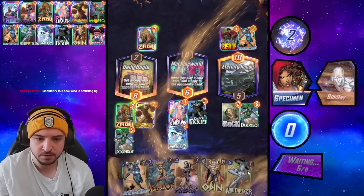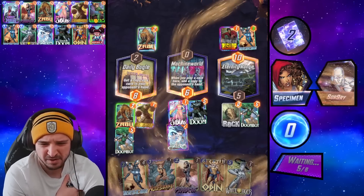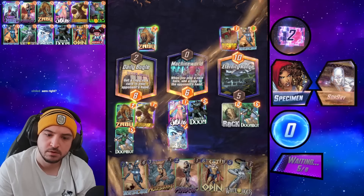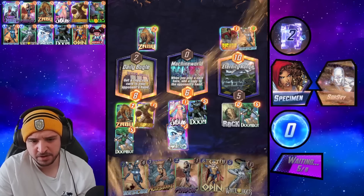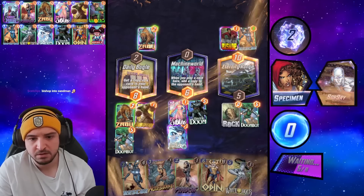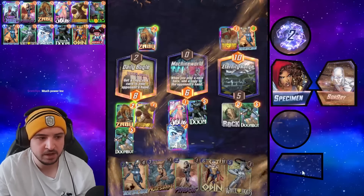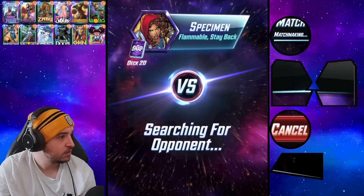We just go Arrow and then Odin — easy win. Maybe I shouldn't have gone Arrow here though, because I'm cucking my Jubilee play. I guess Arrow to the right was fine. I could have even just gone Wolfsbane. Yeah, this is just a bad play — I shouldn't have gone Arrow mid. Bishop is gonna grow still and I'm not winning the right necessarily. Cool — Bishop into Sandman, why did they do that? Why would they do that, guys?